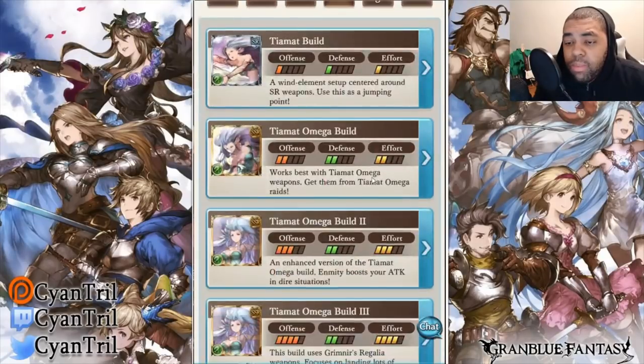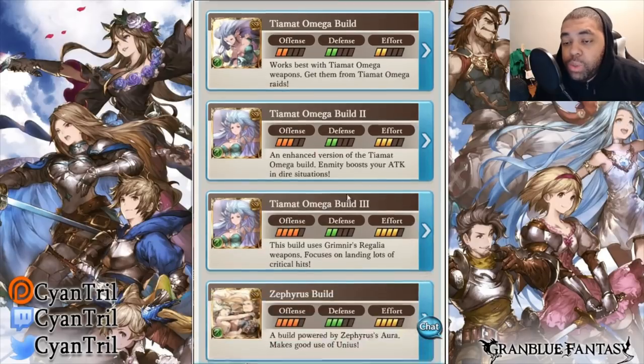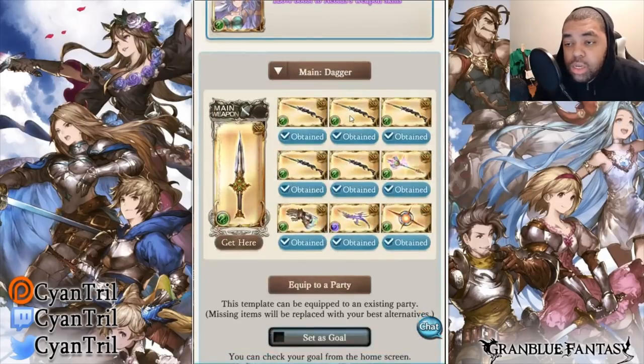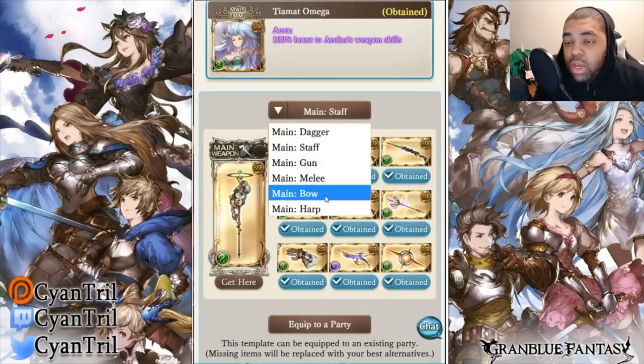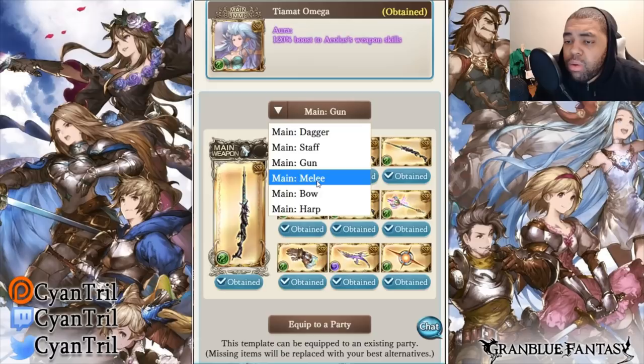Now we're going to the high level builds — something more I can relate to. T-Mot Omega Build 2: an enhanced version of the T-Mot Omega build. Amidity boosts your attack in dire situations. We're looking at a full gun grid — 5 guns, double Xeno, Bahamut, traffic weapon, GW dagger. This main hand is not worth a damn. The gun — isn't there a better gun for Wind? I feel like there is a better gun for Wind.